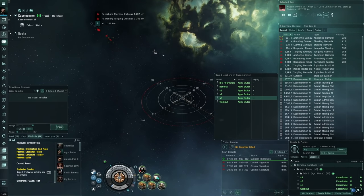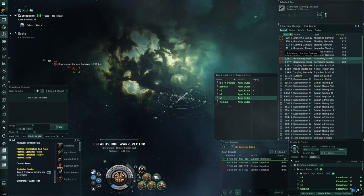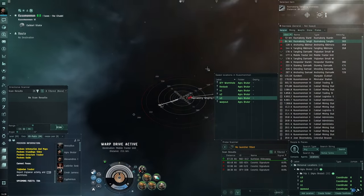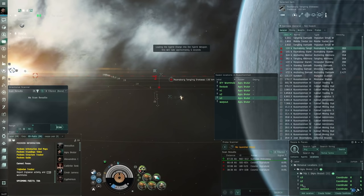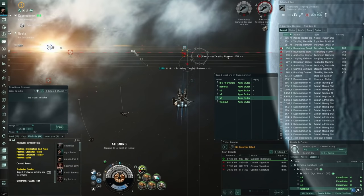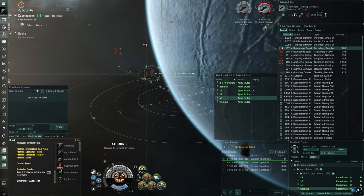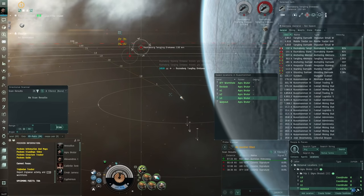They're a bit too far away now - annoying when you crash and lose your bookmarks. When they're in an awkward position you can warp to the MTU and use anti-matter from close range since there are no scramblers. It's a risky maneuver I wouldn't usually recommend, but sometimes it's necessary. Alternatively, it's often just easier to quit this site, find a new fleet, and wait a bit for this one to de-spawn - they won't be there forever.